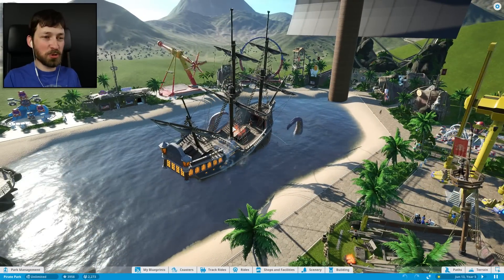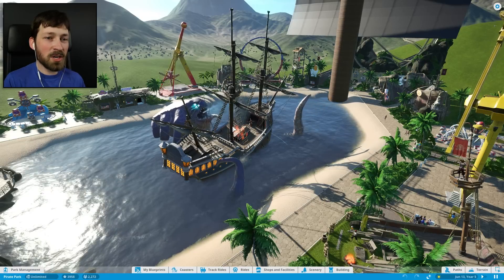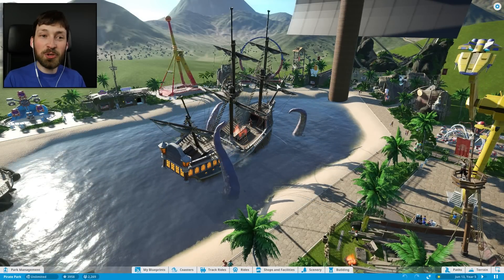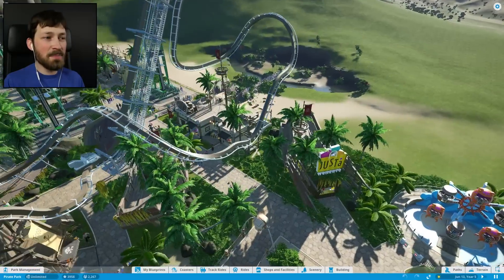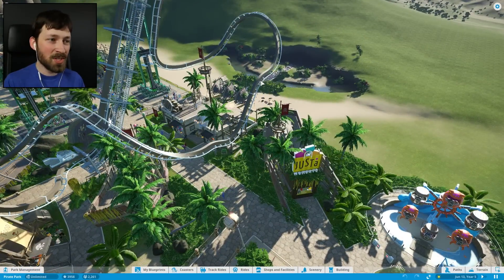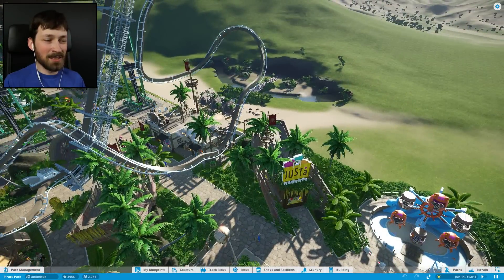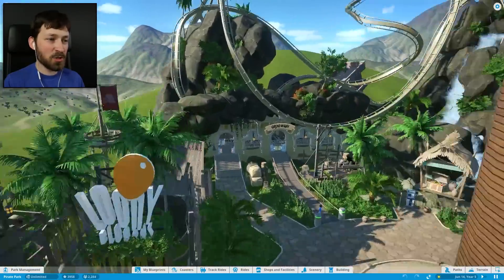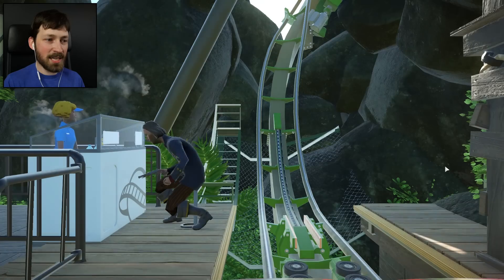I wish this end of the park would get more traffic. I said this last episode and I still haven't managed to remedy it by putting a ton of stuff down here — there are two coasters down here, which are the big attractions in Planet Coaster, but people don't come down. I feel like if I had my time back, I would probably make a second entrance and a second train to bring people up here, because there's all those people in the mosh pit and nobody up here riding the Grog Wash.